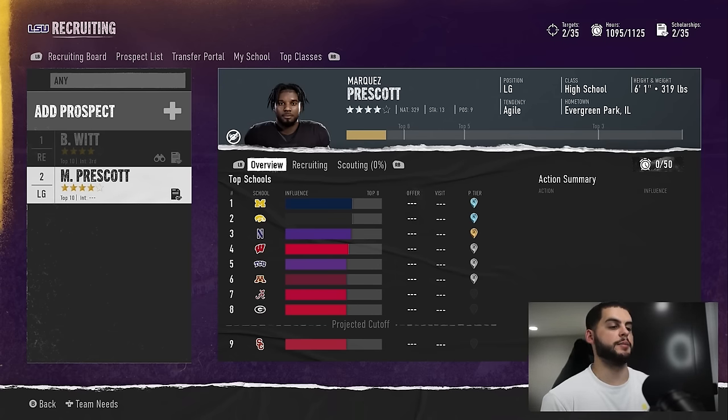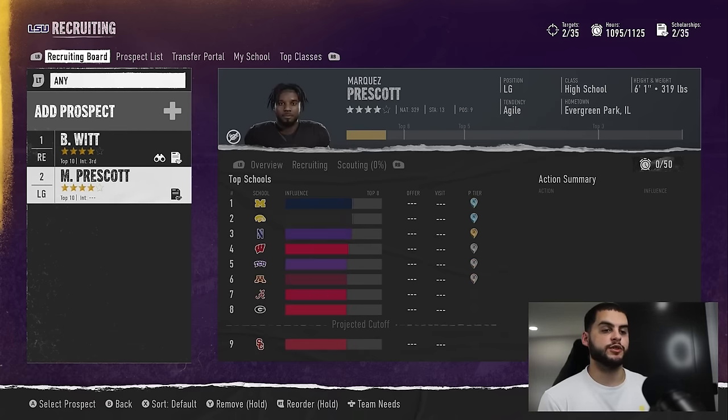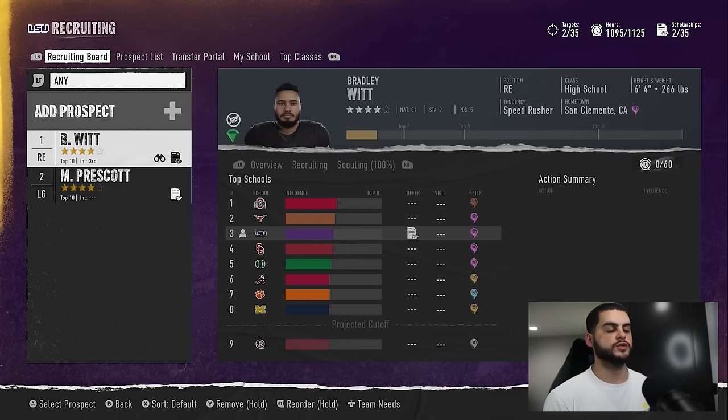The next thing to avoid is fighting for players who aren't interested. Week one you can test your luck, but as the season progresses you'll see you're at like number eight and Georgia, Wisconsin, and Michigan have a huge interest lead. Do not spend your entire season throwing the hard sell and scheduling visits because you're just wasting points on a recruit you have a low chance of getting. Stick within your pipeline and players that are actually interested in you.